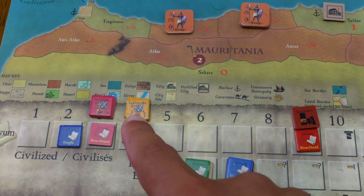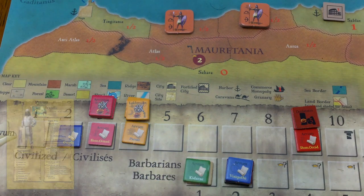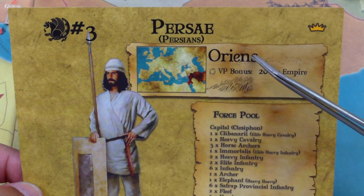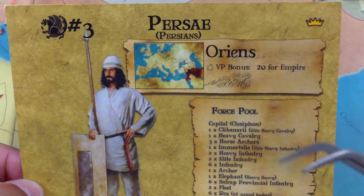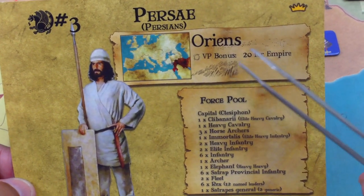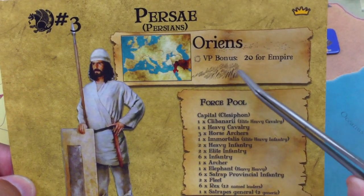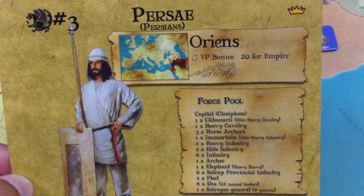From the Avum track we can see the Persians are age four and the Guptas are age two. The oldest nation goes first — Persia. Here's the Persian nation card. We can see they start the game with a crown, meaning they're a kingdom. The province they like is listed as Oryans, but unlike barbarians there's no path for them to follow. They already live in Persia. They have a capital — they're not going anywhere. They get 20 points if they can convert into an empire.